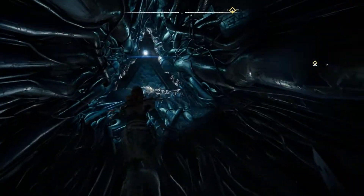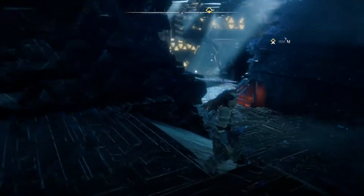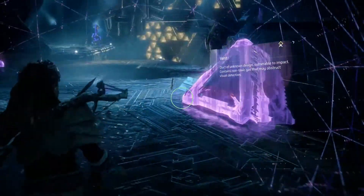After walking through some more hallways, you're going to end up in a big room with three Watchers in it. Dispatch those Watchers, drop down, and proceed to the next area.